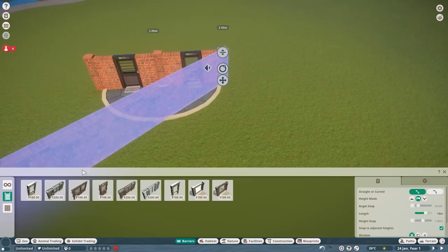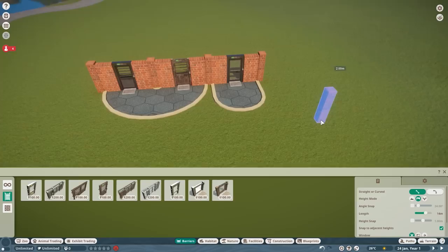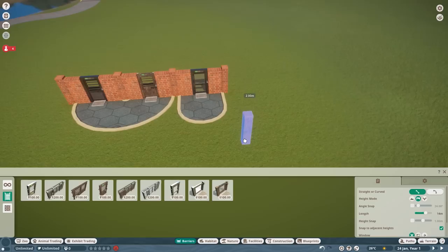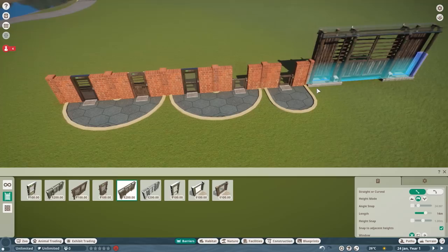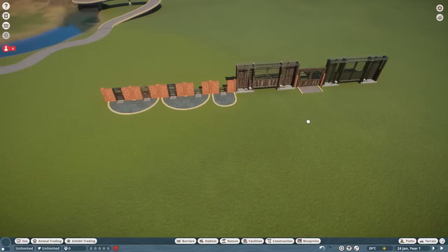We've got the normal habitat gate which comes in two variants. Oh, we've got a new glass gate — I didn't know about that! You've got the small one and another small one, and then you've got an airlock, another habitat gate, and just another one over here — just putting them all next to each other.